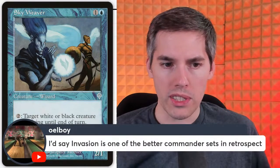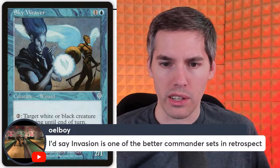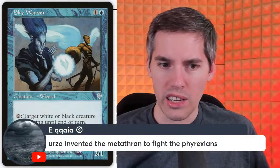Old Boy says Invasion is one of the better Commander sets in retrospect. Urza invented the Metathrans to fight the Phyrexians — well, no wonder the Phyrexians won. I actually don't know if the Phyrexians won, but the Metathrans — they're dead, they're over, they went kaput.